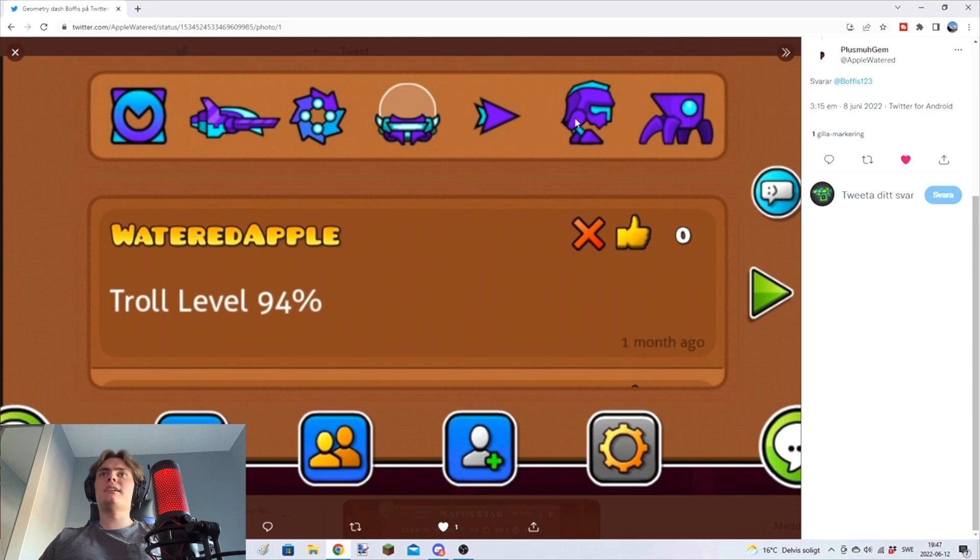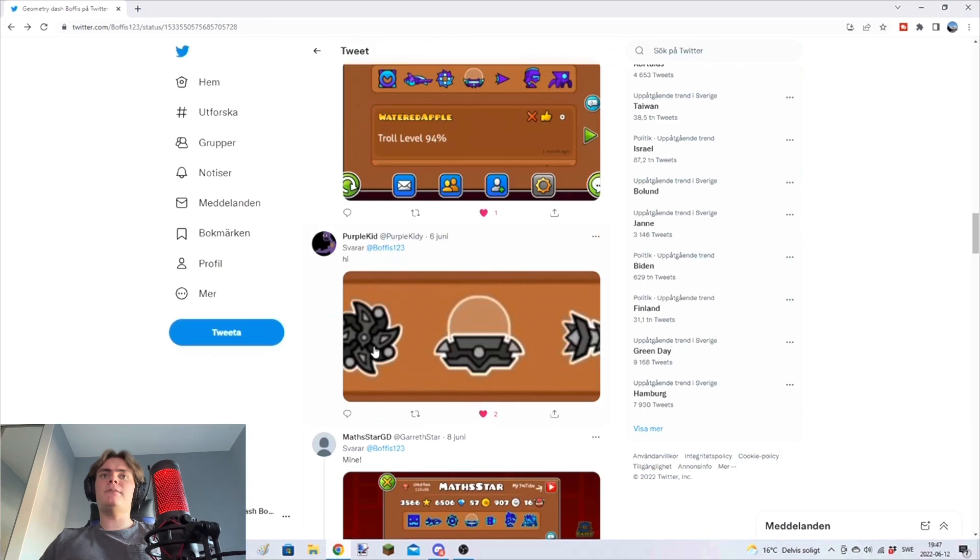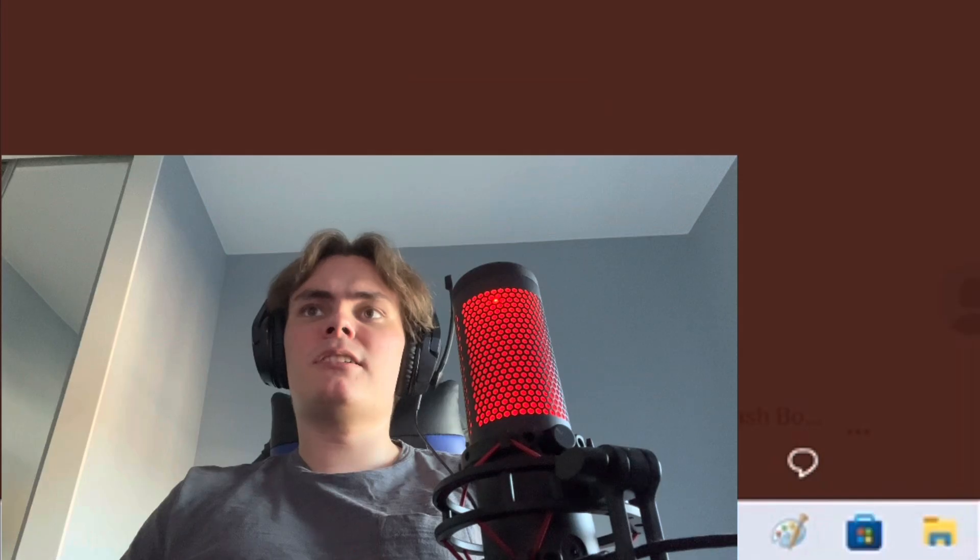Looks like an okay icon setup. Same thing here, you're missing these two. I mean, there's nothing wrong with having basic icons, but yeah — three out of five. Uses the same ship as me. You got this icon, it really matches the dark gray and the light gray. Four out of five.